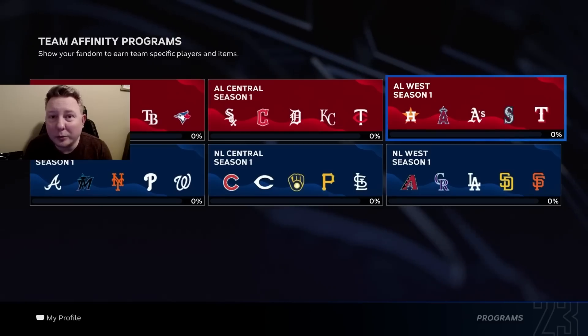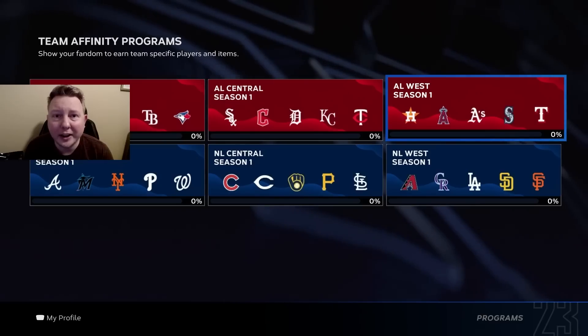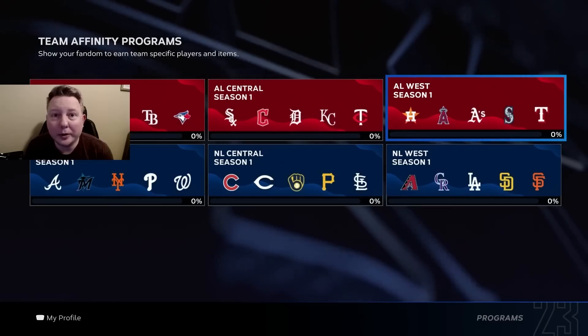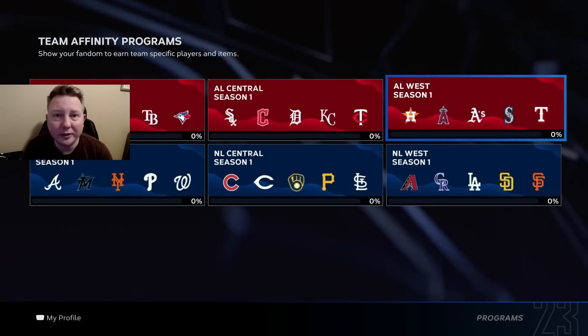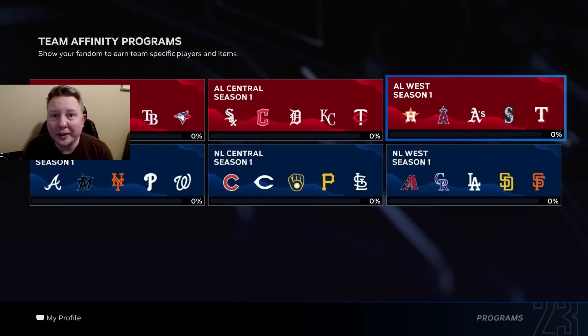Team Affinity this year is a really long grind. It's going to take you a lot of time before you even get to your first or second 97 overall players from these divisions, so it's especially important to know ahead of time who you want to take first or second in each division, and that's what I'm hoping to help you with in this video.